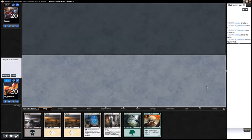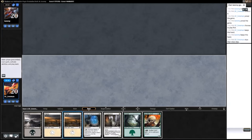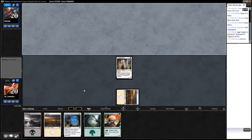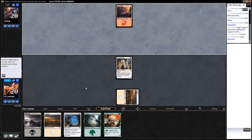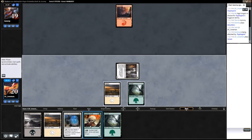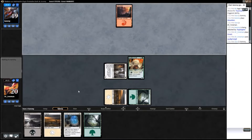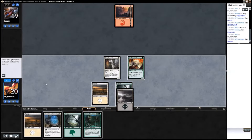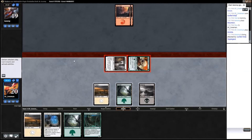Hey everybody, welcome back for round two. Our starting hand looks pretty good and we're on the play. I think I'll go ahead and drop this Topplegeist on turn one just so it can start cracking in every turn. I'd rather get that early damage lead since I can go one drop into two drop and then drop Vessel. Without knowing what his deck looks like, it's fine doing it like this.